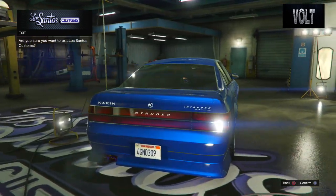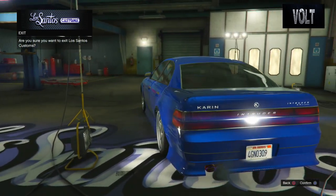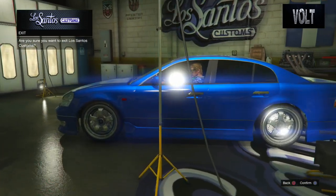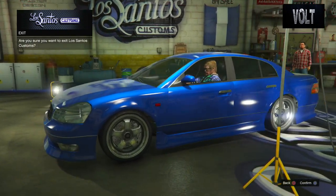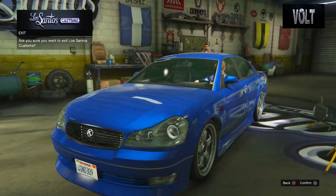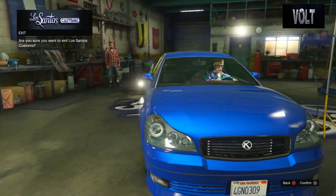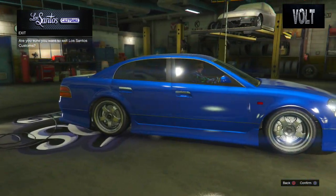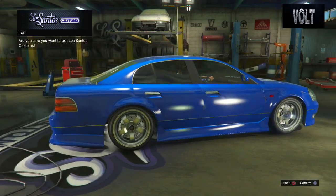I think it turned out decent. The customization could have been better, but I love the wheels — I think they turned out the best personally. The basic idea behind this: Nissan, Karen, Intruder, Maxima, four-door, four-door — it just kind of all fits personally. It kind of has almost the same look, with the bottom bumper lights and all that. It turned out pretty nice, I think.